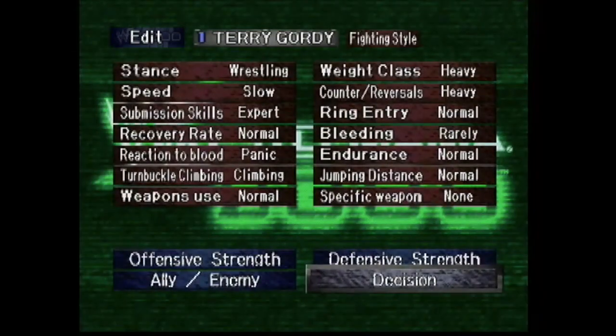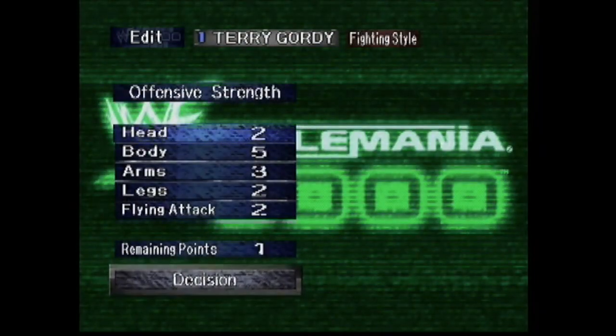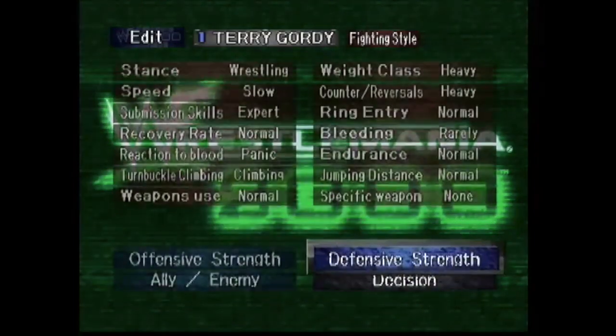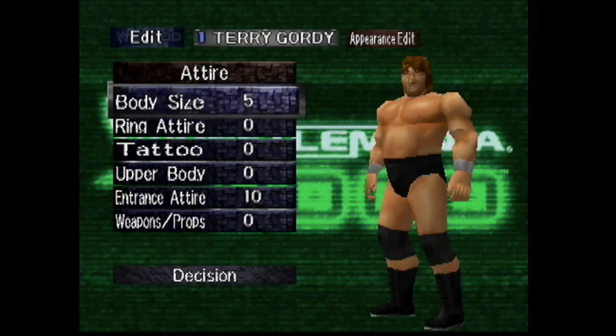First, I'm going to go over the appearance. As always, in the description below you can find the full CAW typed out in a nice little template Google spreadsheet. I have everything in there — the moves, the fighting style, the points. Even though I show you a little bit of that right now, you can see it all typed out in the description below, so make sure you check that out.